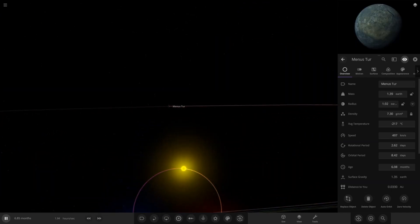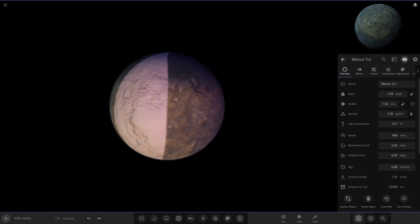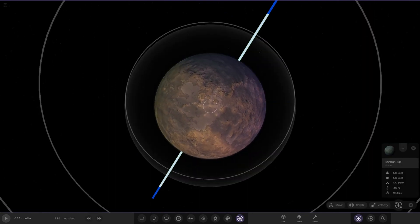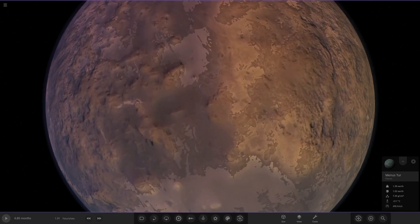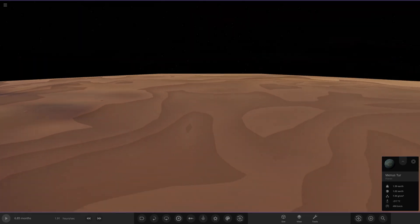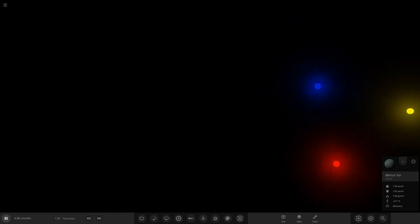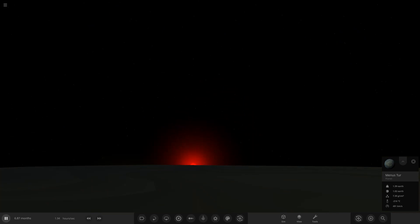Hopping into the system — first planet. We've got a bit of an ice glitch going on, but here it is: our first planet, Menaster, one Earth mass. Because of the red, yellow, and blue star colors hitting it, the surface looks fairly normal. Looking up at the sky, you can see the planet rotates as the stars spin — pretty cool. There's another planet visible in the distance too.